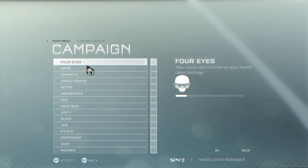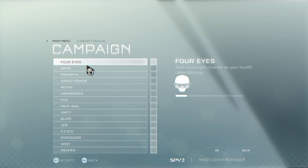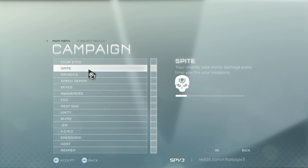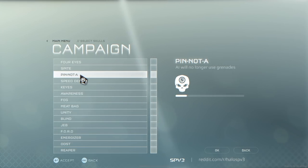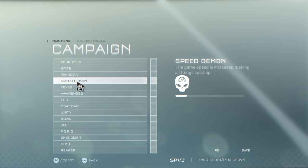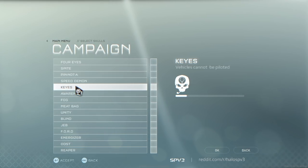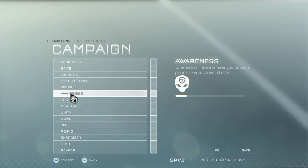First up is the 4-Eye Skull, which makes your vision get blurrier as your health takes damage — this only happens when your shields are down. The Spite Skull causes damage to your shields every time you fire your weapon, stopping them from recharging. The Pinata Skull makes grenades more rare to be used by enemies and to be dropped. The Speed Demon Skull speeds up the game by 15%. The Key Skull makes a return, where vehicles cannot be piloted by the player. The Awareness Skull makes enemies always able to hear you and always prioritize you above all else — meaning there's no way to use stealth anymore. The Fog Skull returns from the official games, disabling your motion tracker.